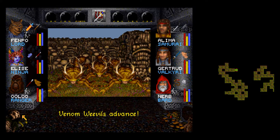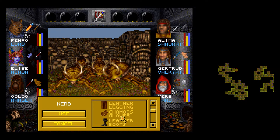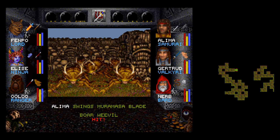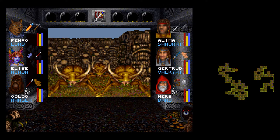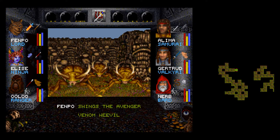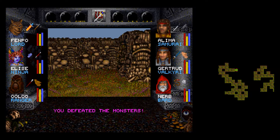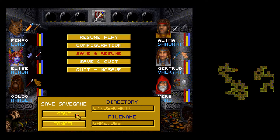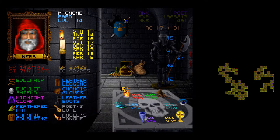Venom weevils advance — that's fine, just fight fight fight fight, and put those guys to sleep. Easy enough. Last group. Getting quite a bit of XP off of these bugs out here, but no flowers. Let's get another one of those going just so we have it.